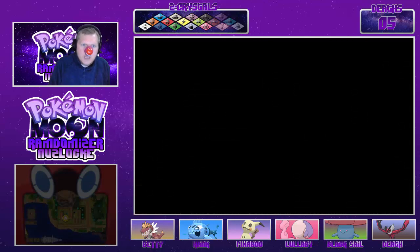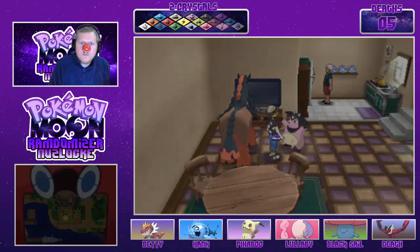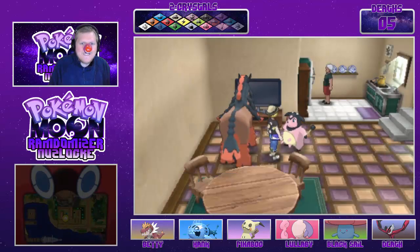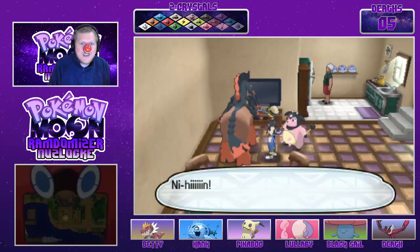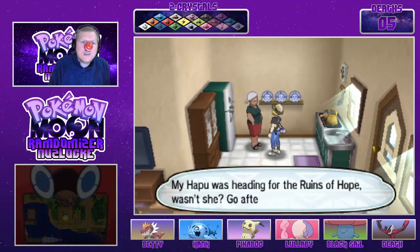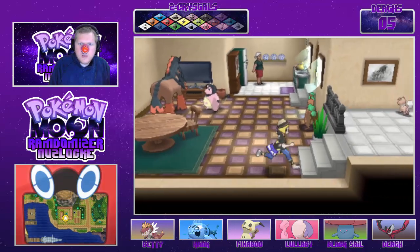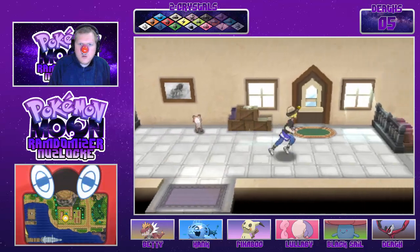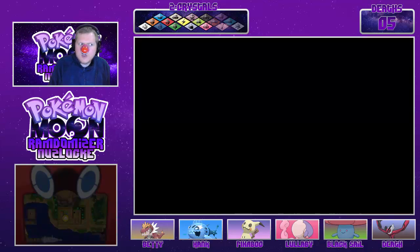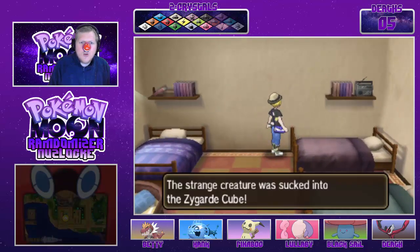You heal me, which is quite nice. I didn't want to talk to you — I want to talk to Mudsdale. And there's Hapu's grandma. And then down here is another little room with a Zygarde Core.